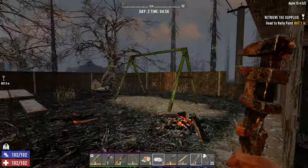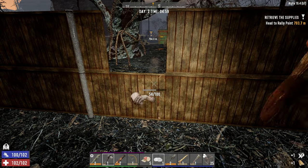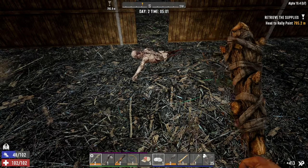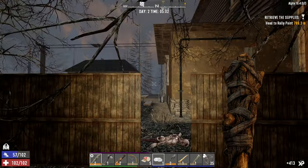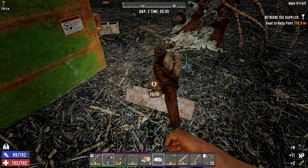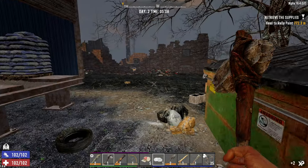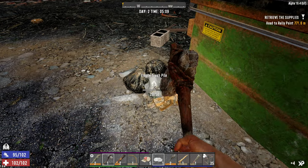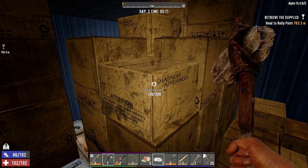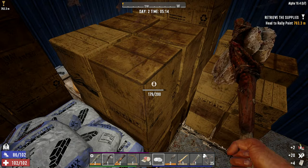I went ahead and crafted us a couple of repair kits using some duct tape and forged iron, so we now have two of those. Once our wrench breaks — because we're going to be using it a lot today — we'll be able to repair it at least twice, which is a good start. I'd also like to run over to Jen's at around 6 o'clock once she opens up and see if she has any closer quests. It would be nice if she had a nearby buried supplies quest, because we are going to start getting hungry pretty soon, and I haven't been able to put a point into MasterChef yet to cook the raw meat we have.